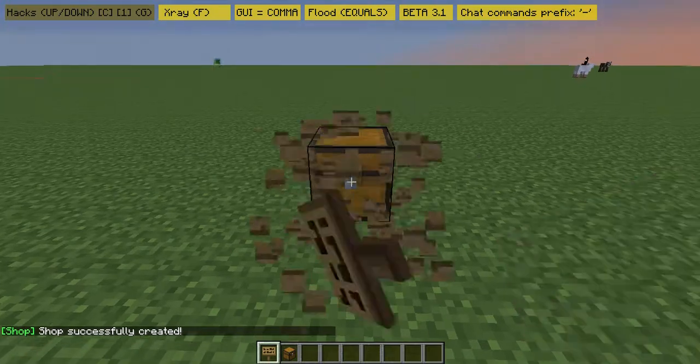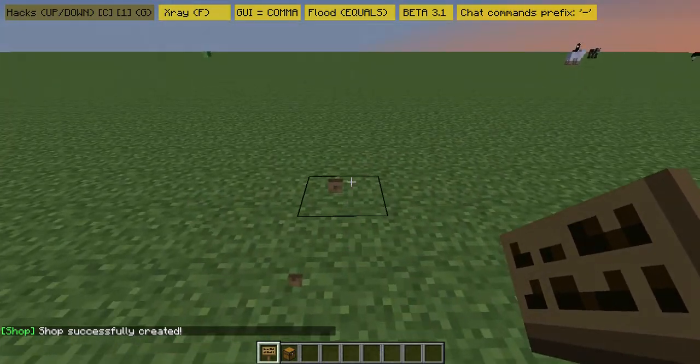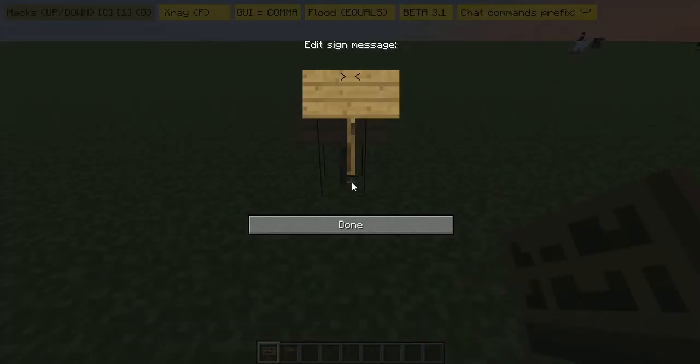There we go, that's created the shop — it says 'shop created'. Because I'm the owner of the shop I can't sell anything myself, so I'm going to show you the admin shop. For the admin shop, the first line you want to type in 'admin shop', the second line is however many you want to sell, so I'll say one.